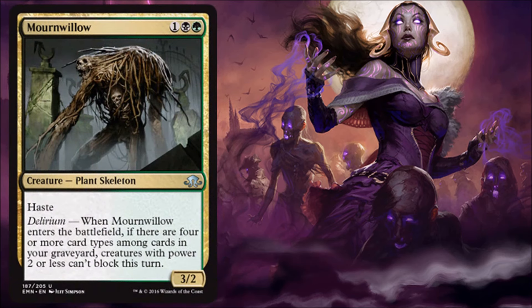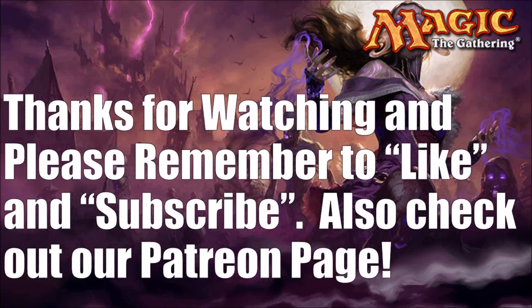Mourn Willow — our last card of the day. Again, strictly a limited card. The Delirium ability is nice, but the big story here is you get a 3/2 Haster for three — really economical. A little sad that this is a Plant Skeleton and not a Zombie, not really sure why that is, but it's still a fine limited card. And having said that, those are all the black cards. We're about halfway through. We'll be back tomorrow to look at all the red cards, then the next day green, and the last day all the colorless cards. So until then, thanks for watching. Please remember to like and subscribe, and have a great day.